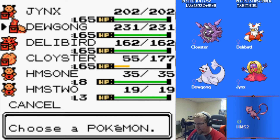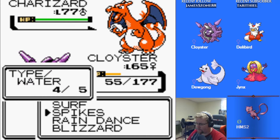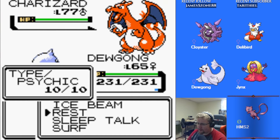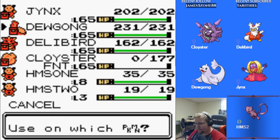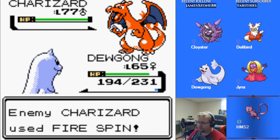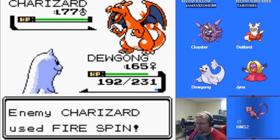We're going to swap back to Dugong — oh, can't be recalled because we're in a Fire spit. Guess we're going down then. Let's Max Revive Cloyster, take the weak attack, and now we'll Surf. The rain is still going, so that's good.